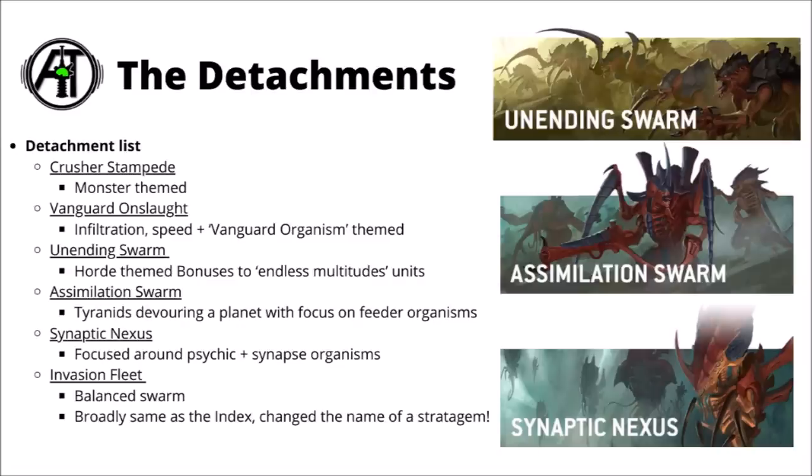Getting on to perhaps the most exciting bit that Games Workshop have added - the new detachments for Tyranids. The full list is the Crusher Stampede, which is monster-themed; Vanguard Onslaught, which is for infiltration and winged organisms; the Unending Swarm, which is basically Tyranids on Horde mode for Endless Multitudes units and might be good for a Hydra-themed attachment; and the Assimilation Swarm, perhaps the biggest surprise, focused around Tyranids devouring a planet with fewer organisms, where as they eat through the biomass you get to heal other Tyranids nearby.